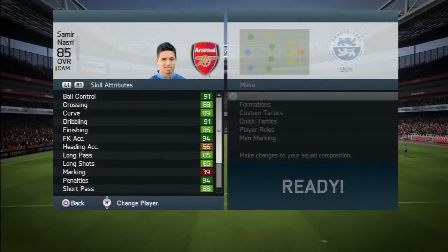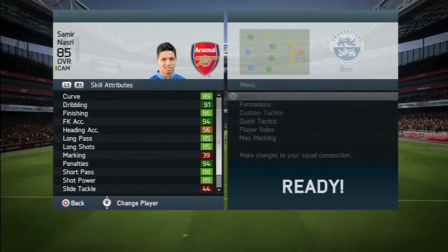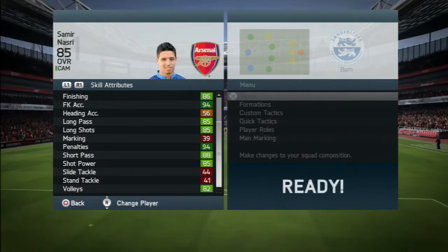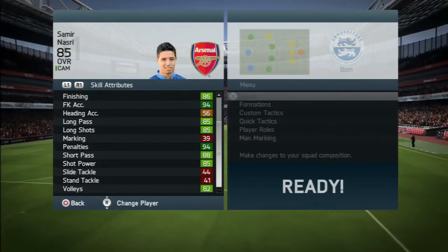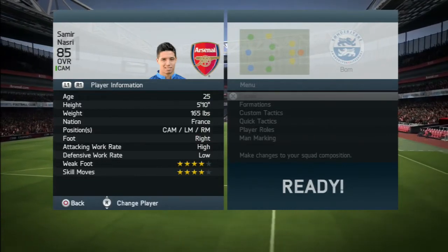Looking at those in-game stats, you'll see lots of dark green: 91 ball control, 91 dribbling, 94 free kicks, 94 penalties, also 88 short passing, and 85 shot power — which is pretty decent and exactly what you want from your skill attributes.